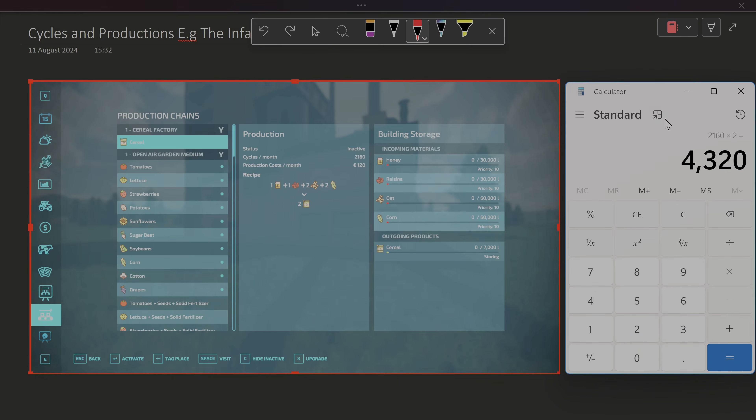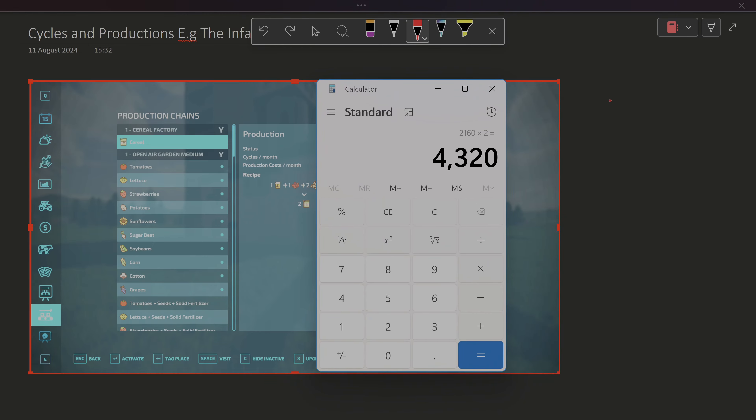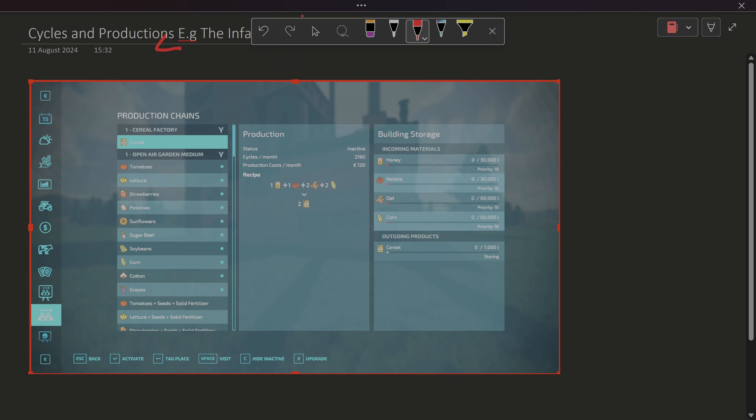Zielanka was the one that really brought it home that things were not completely right within the Giants world - cycles are not equal with all mods. Matanas cycles you can take to the bank; Giants ones not so much.